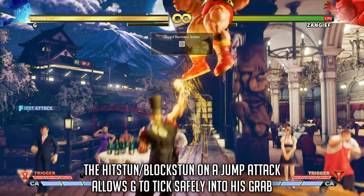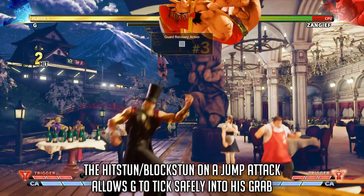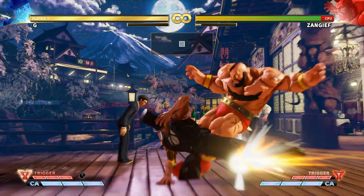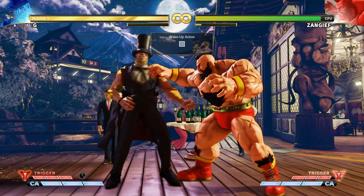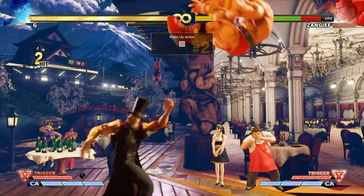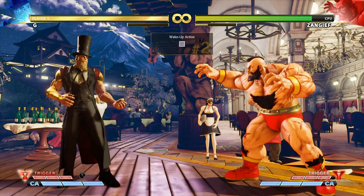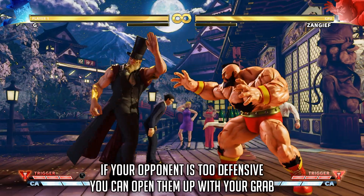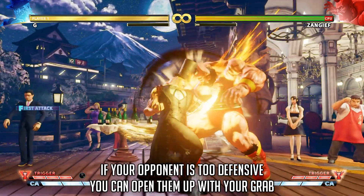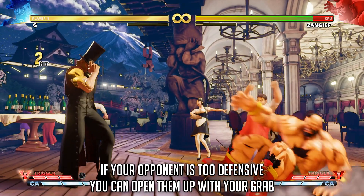A second option is to use it as a meaty on your opponent's wakeup. Again, with the right timing, it will be able to beat any kind of normal, as the startup doesn't really matter in such a situation. You can still land a command grab in lots of other situations, like after dashing in on your opponent or in a traditional tick grab scenario, but it relies on your opponent being frozen on the defensive, attempting to block any potential offense instead of trying to retaliate.